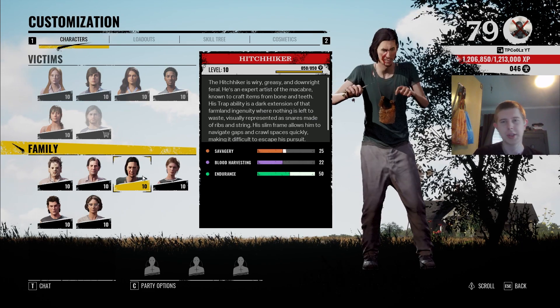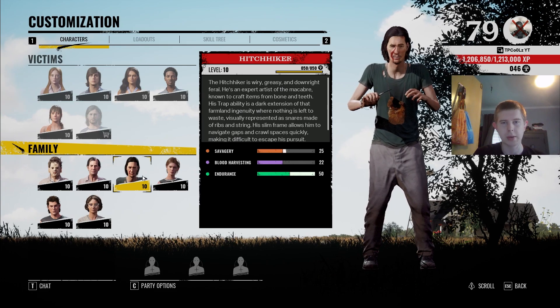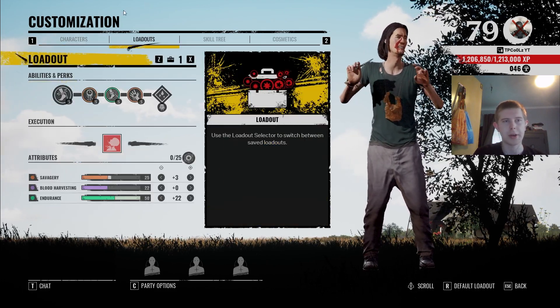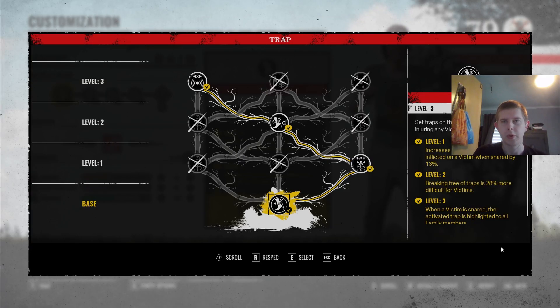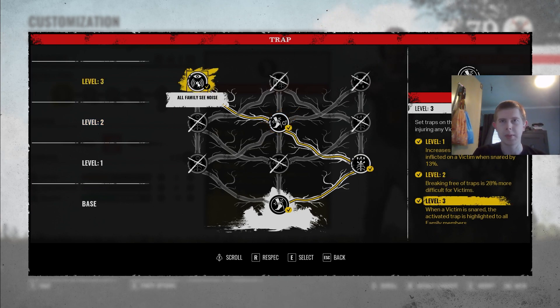So we have Hitchhiker here. As you can see, we have his Savagery up a little bit. He's at 25, no blood harvesting, and he has max endurance. So we're going to go to loadout here. We're going to see that for our tree, we have the increased damage, increased escape difficulty, and the all-family see noise.